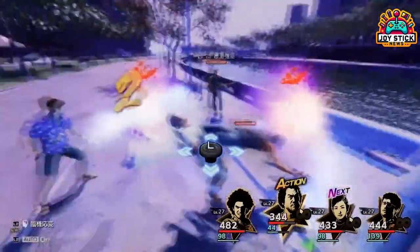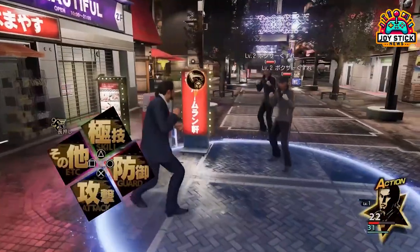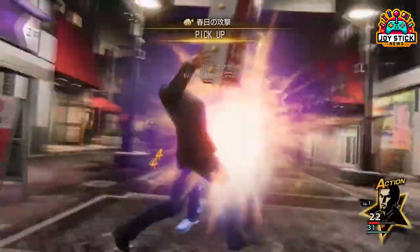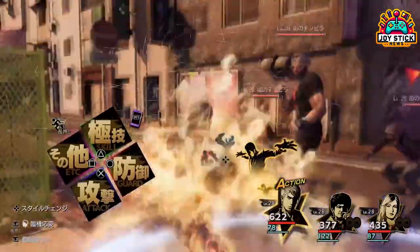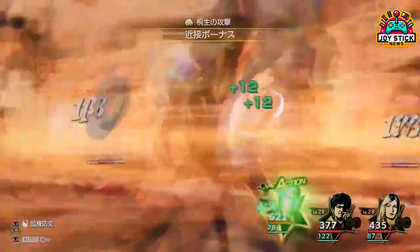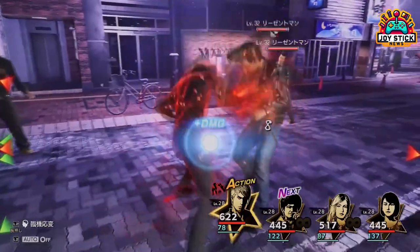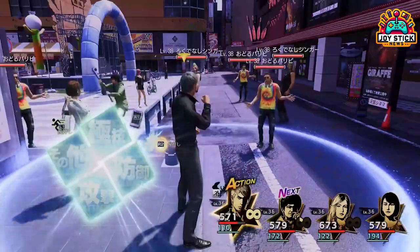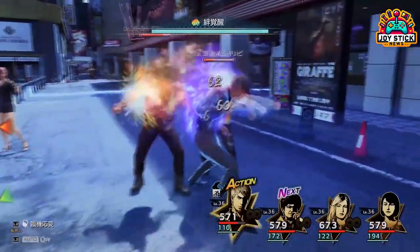For newcomers diving into this game, it can feel like jumping into the deep end — there is a lot of backstory. Our main guy, Ichiban Kasuga, is back with his bat, ready to help the needy. The game uses flashbacks and cutscenes to catch you up, but it's really a whirlwind of names and faces, with a missing parental figure at the heart of the story.